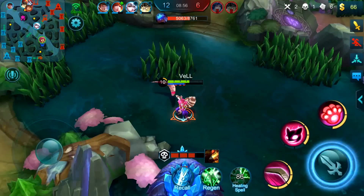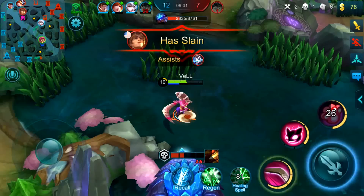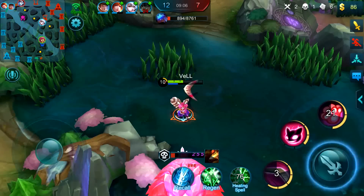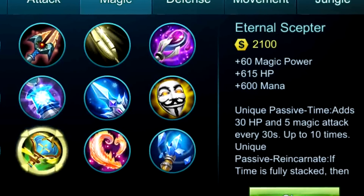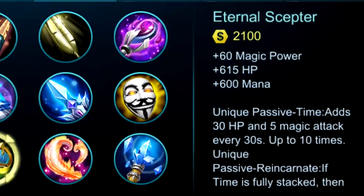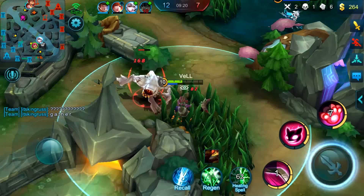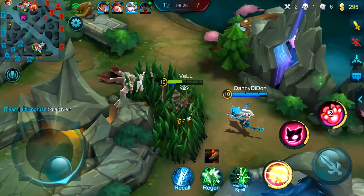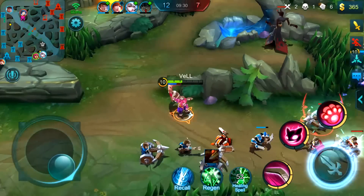She can poke all game long with no consequence if she's played correctly. So when creating this build I wanted to make sure I could do damage with my abilities and never run out of mana. Something unique I also did is I focused on being able to perform physical attacks and get life steal. For our first item we have Eternal Scepter, which gives us 60 magic power, 615 health points, and 600 mana. Based on the primary things we get, you can already see that this item is meant to make her abilities more powerful and allow her to perform them more. We also get the health which improves our survivability.